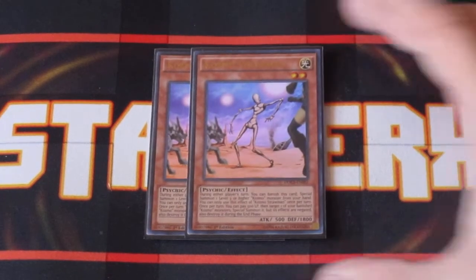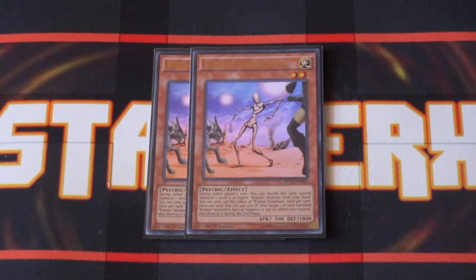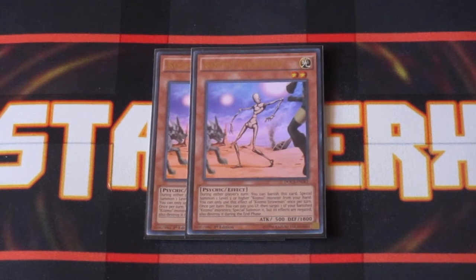Two copies of Cosmo Stormen. Stormen is pretty damn awesome in this deck. Pay 500 life points and you get a Cosmo monster that's been banished back onto the field. It's negated and it's destroyed at the end of the turn. So you're more than likely going to be recycling your ships to be able to destroy them during the end of the turn and get their effects off and get more stuff out of your deck.